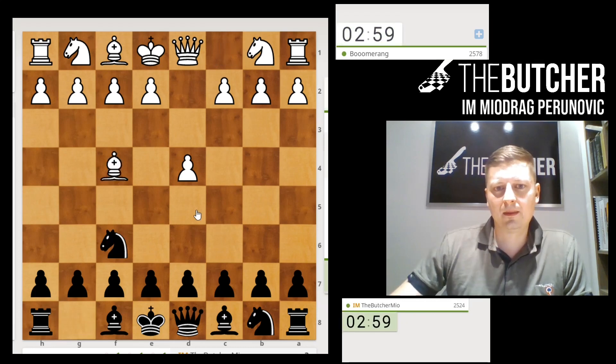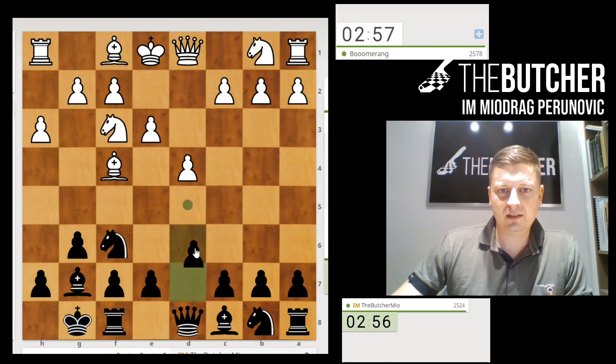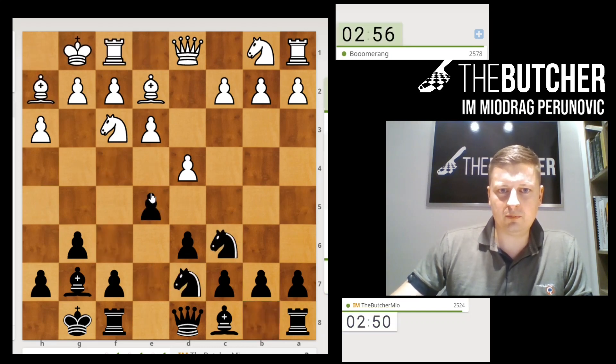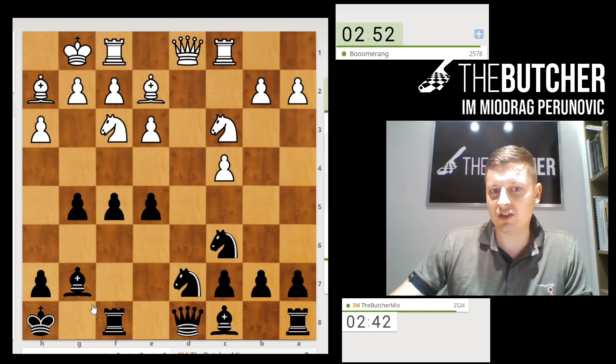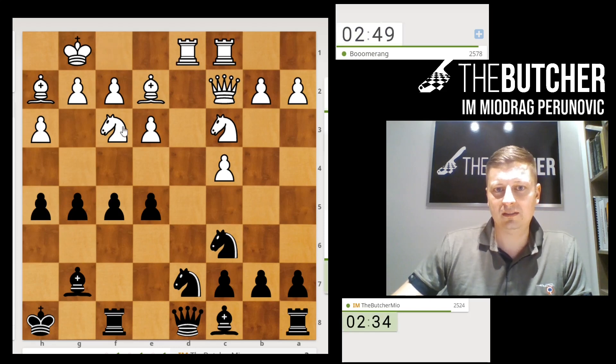How to play against the London — that lesson has to be done, that video has to be made. You just go with g6, g7, and break with e5, then you play f5, and then you play Kh8. Such an important way to play more solidly and not give them Ng5 check. That's why you play king to h8. Now the queen went on c2, and you can launch the attack with h5 and g4.